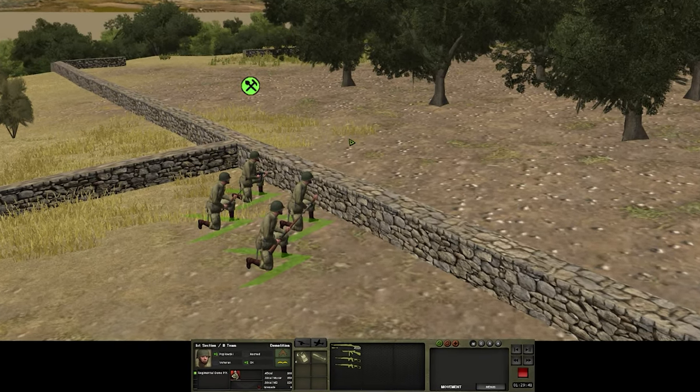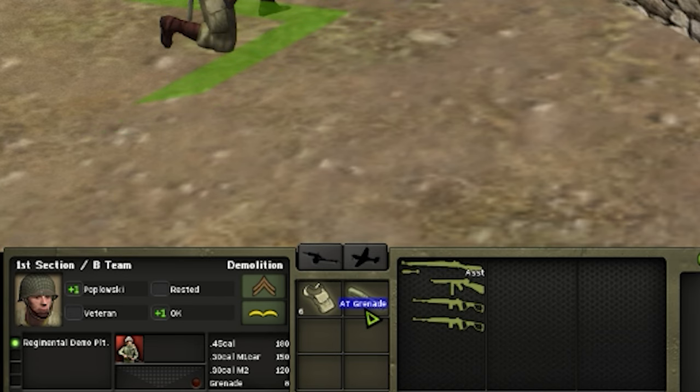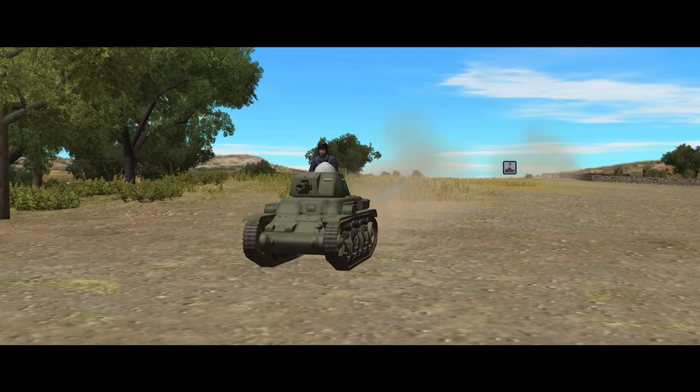Yes, there are a few anti-tank rifle grenades sprinkled in each of the split-down demolition squads, and they do have demolition packs, but they would have to get rather uncomfortably close to use them. And on top of that, rifle grenade fire in Combat Mission is pretty notoriously inaccurate. However, this isn't as much of a total disaster as I initially thought it would be.